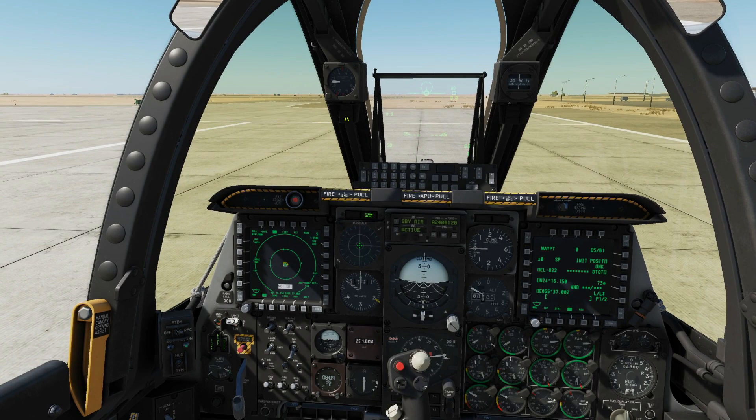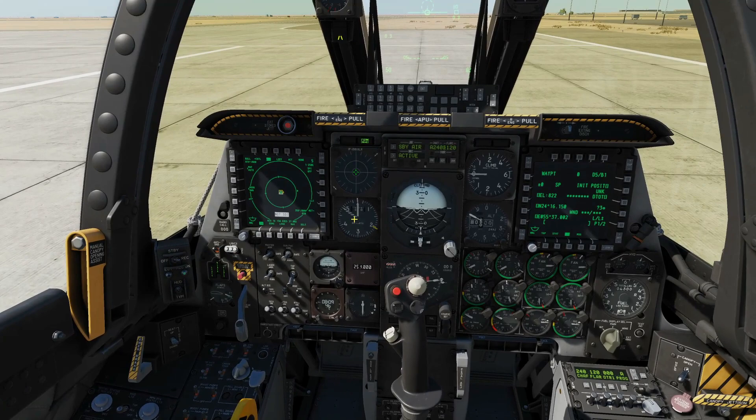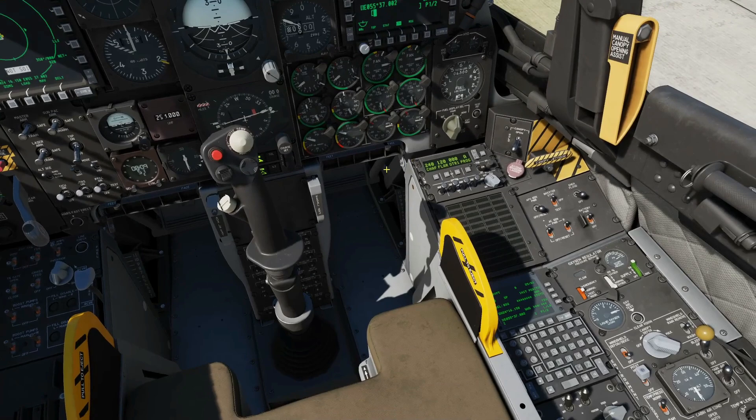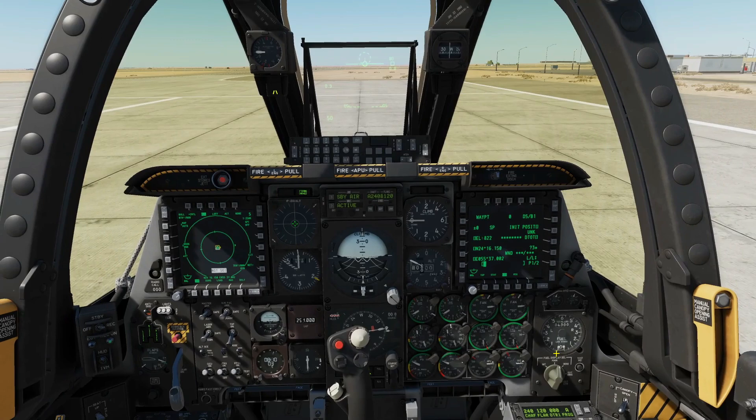The way we'll do this is we'll start from the left panel, work up that panel, then work up that panel. These are known as the consoles, the left and the right. Then we'll work across what I call the dashboard, a quick look up at the HUD and the UFC and around the bow, then stick and behind the stick, and then we'll look at the right console. It's going to take about an hour because it's a very big cockpit, so get your coffee and let's get started.